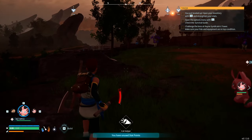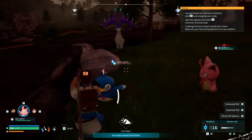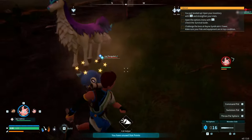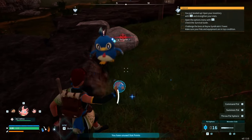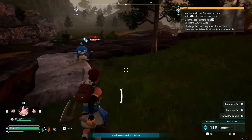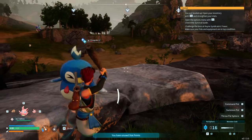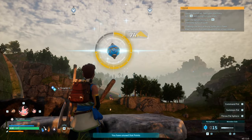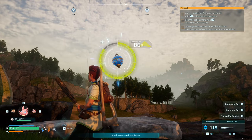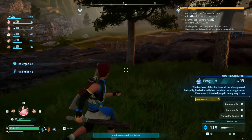We'll head back if we can't get it and pick up more arrows. Oh wait — it's coming back our way. We hit it and it's pretty dazed. We'll put the pal power away so we don't kill it. 74% capture chance — yes! That's power fluids from the Penglet. We could also harvest pals to get more power fluids, but we won't do that.